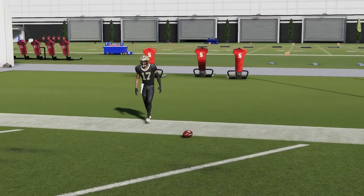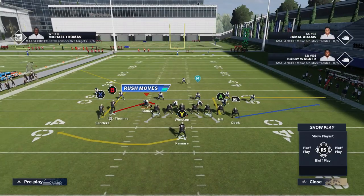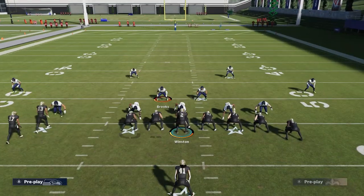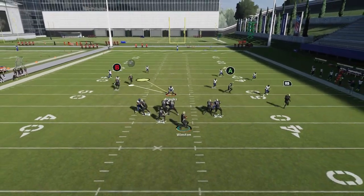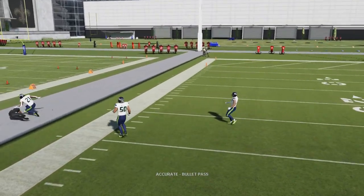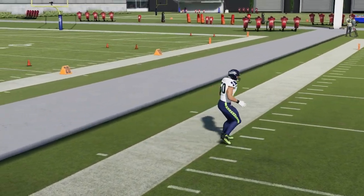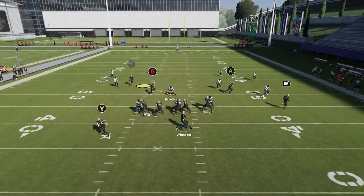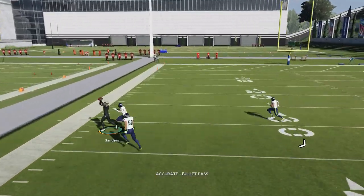So Cover 3, Cover 2 — you got one-play touchdowns, you just have to pick the right route. Against Cover 3, it's going to be the B route. Against Cover 2, it's going to be the X route. Now we got a Cover 4 look — this X route is going to beat outside because these cornerbacks just don't cover. You just have to wait until it gets to the boundary and bullet pass lead outside. You don't even have to make any adjustments — these corner routes just do a good job.